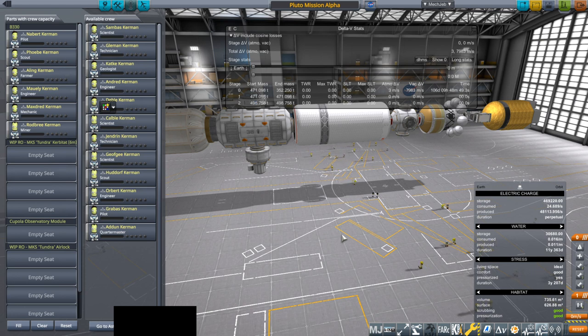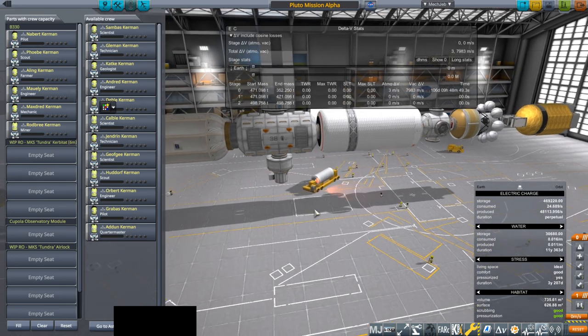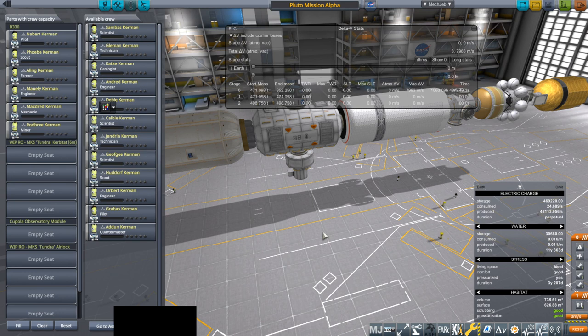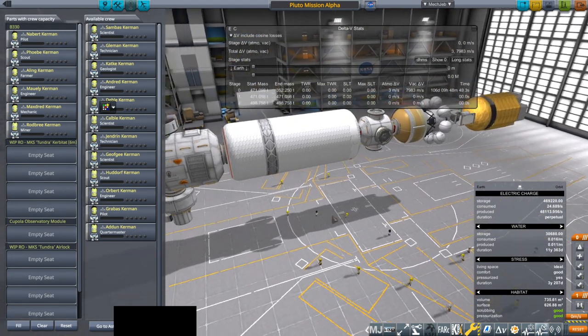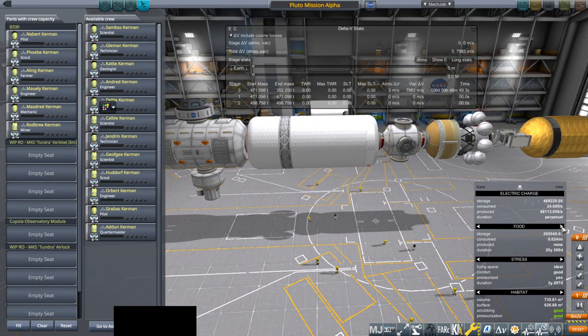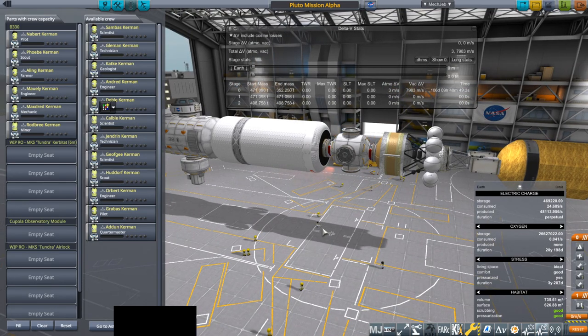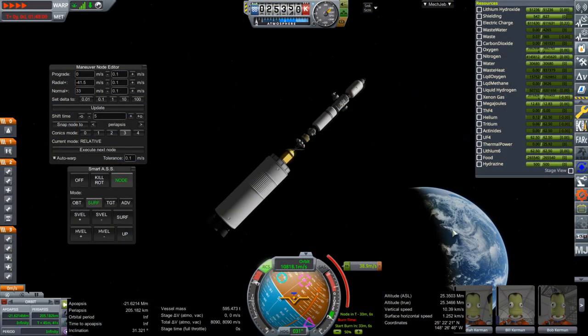Let me see what I can tweak to help them survive at least for the mission that we've already launched, then we'll work out how to fix things for the next launch. We will redo all this based on what we learned from this Pluto mission and try to do things better next time. For now I'll diminish the radiation, diminish the stress, and even maybe cut back on how much food, water, and oxygen they consume temporarily so we can get on with the mission. It looks like the mission should have only had six people.